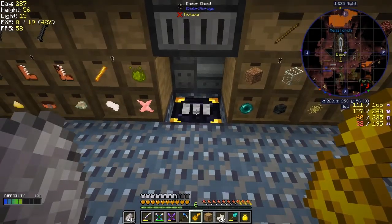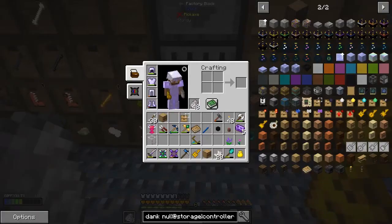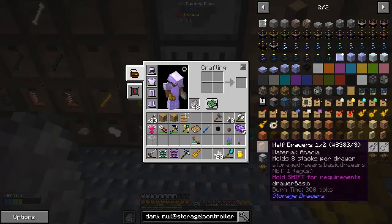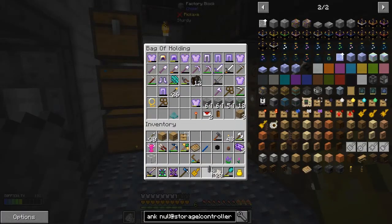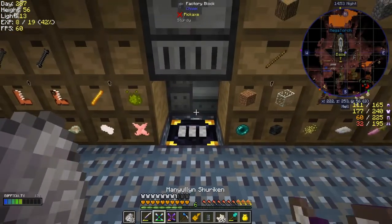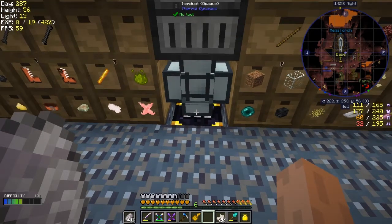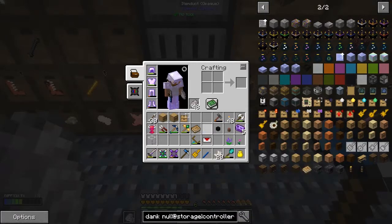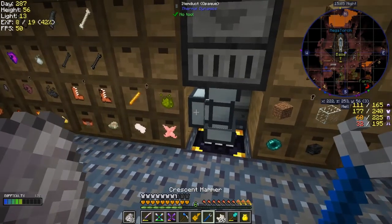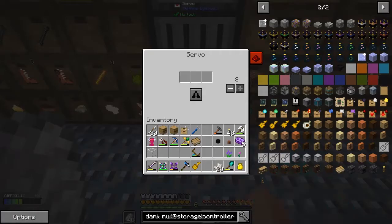Now what we can do is feed this stuff from the ender chest into the storage drawer controller. All I need for that is one item duct and one servo — that's basically all I need. I'll use the crescent hammer to remove the side bits like that, then put the servo down here and turn it on.